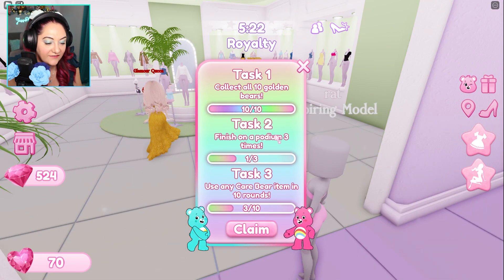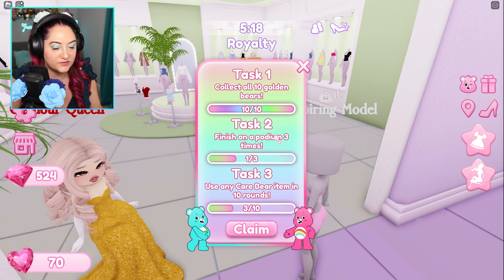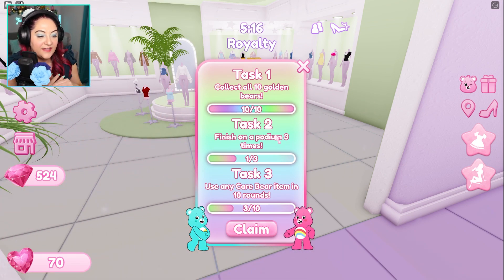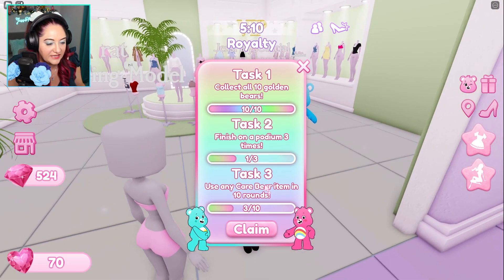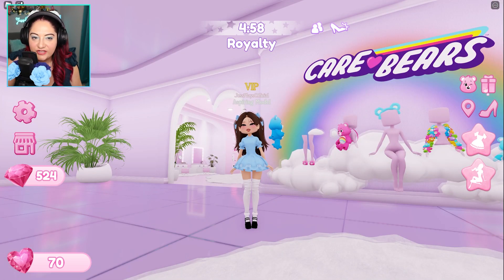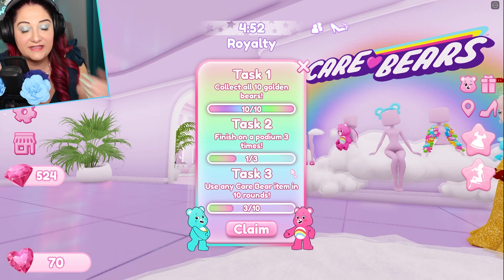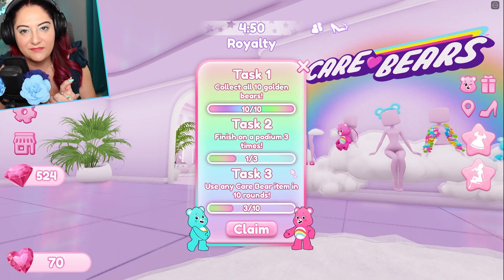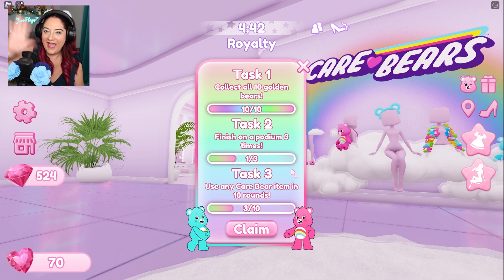So the only thing I have to do now is use any Care Bear item in 10 rounds — which I've done for three rounds — and then finish on the podium three times. I don't know what you get for completing this but I'm really curious. This is a look at the new Care Bears collab with It Girl. If you enjoyed this, let me know in the comments. I'm gonna keep playing to find out, and I'll put it out on my X. Make sure you press like, subscribe, and that bell button — I'll see you tomorrow. Bye!